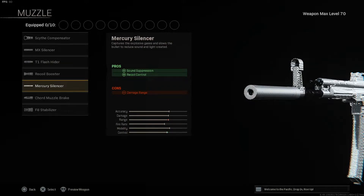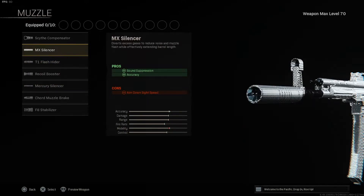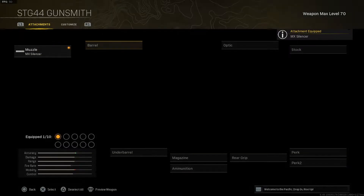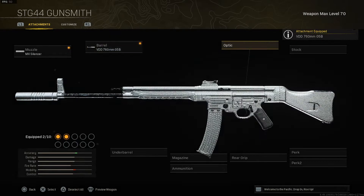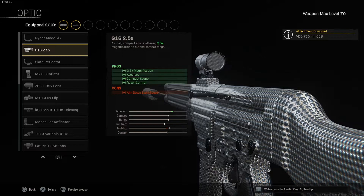The muzzle is going to be the MX Silencer over the Mercury Silencer — the MX Silencer gives sound suppression and accuracy. The barrel is the VDD 760, which is highly accurate and controllable, reduces scope sway and gun bob, and increases damage range. The optic is the G16 2.5x — it's the best optic for medium to long range encounters, and you'll see me using the 2.5x on all my Vanguard ARs. It also helps with accuracy and recoil control.